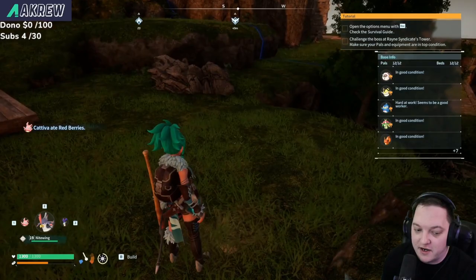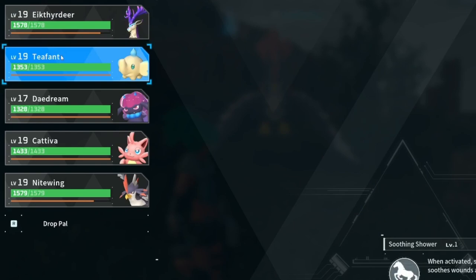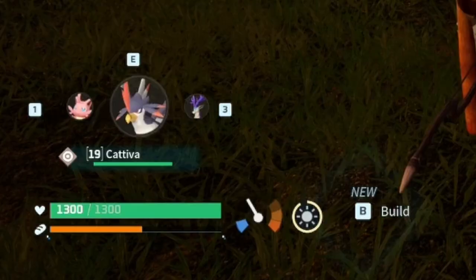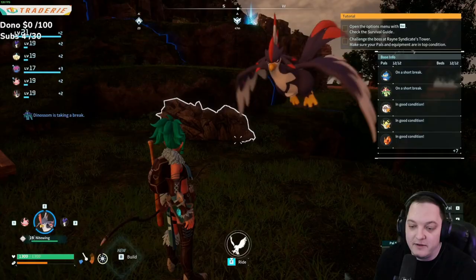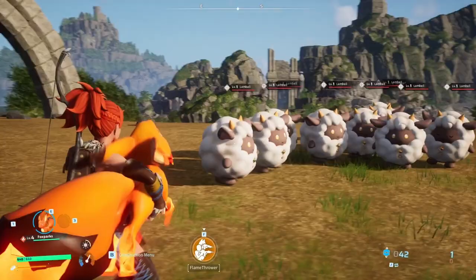Some pals you can ride, and others have different special functions. One I've used is called Nightwing — he goes around and protects me. By default you can only have one pal out at a time, drawn from your party of up to five, which you can see in the bottom left as you cycle through. You can change your active party on the fly. If you throw out a rideable pal, you'll see 'ride' in the middle of the screen — hold it and you can fly. There are flying mounts, ground mounts, and even flamethrower pals to explore.